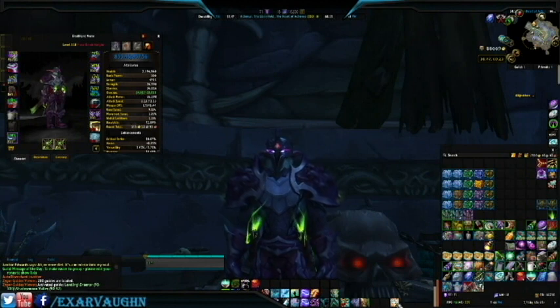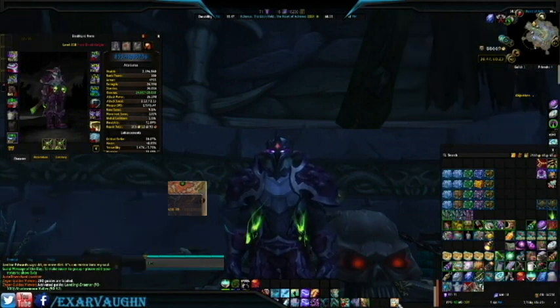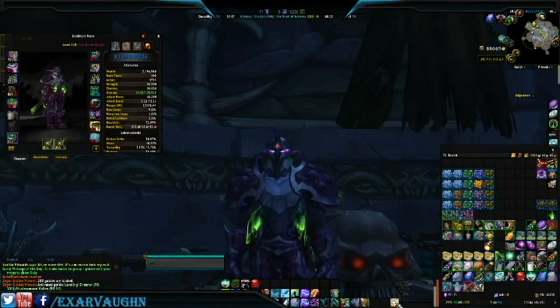For those of you just joining us in these videos, the emissary chests are rewards for completing the four world quests of a specifically listed emissary. Inside you're going to find various things like gold, order hall resources, artifact power items, follower equipment, and items to start the quest for the pet or the fox mount.